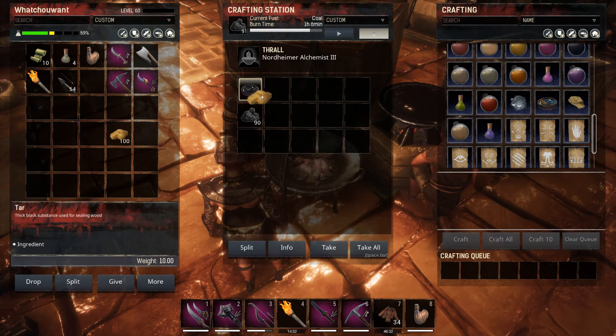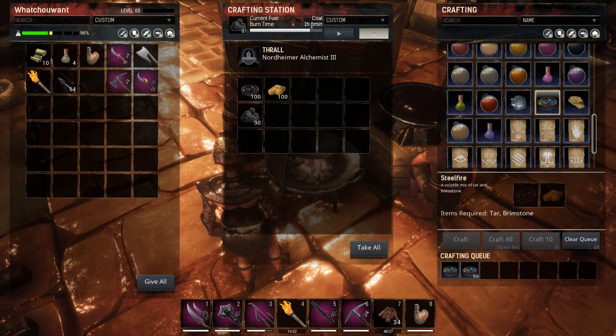Without a thrall it takes two tar and one brimstone. With a level one thrall it'll take you down to one tar and one brimstone, so make sure you're using those thralls. Put them on the cauldron and get to work. I'm going to let this cook up here for just a moment and once it's done we're going to take the steel fire over to the forge.